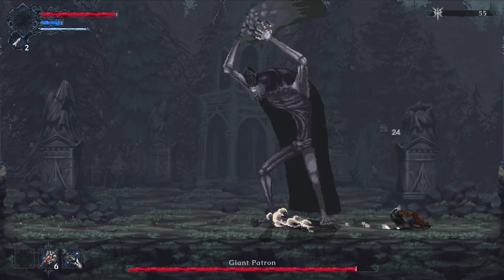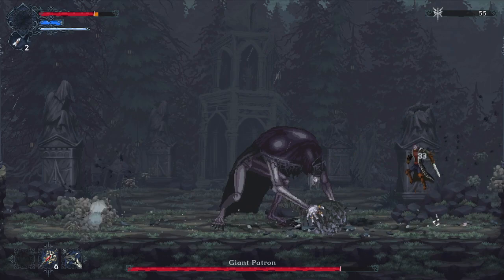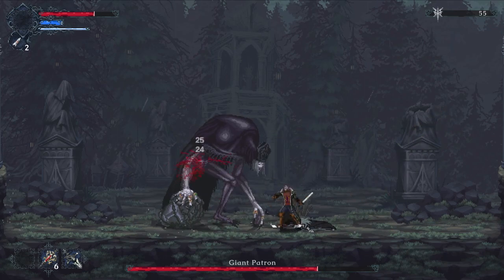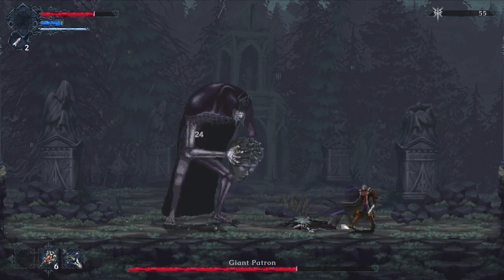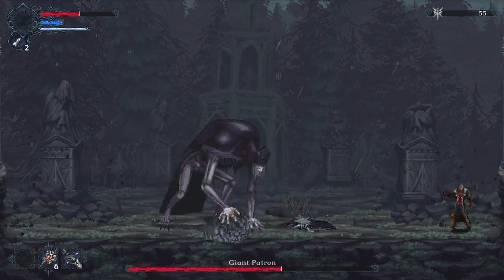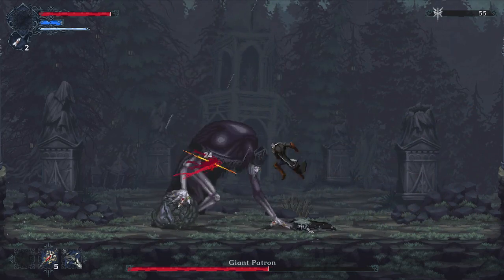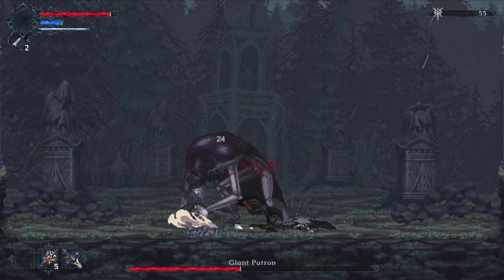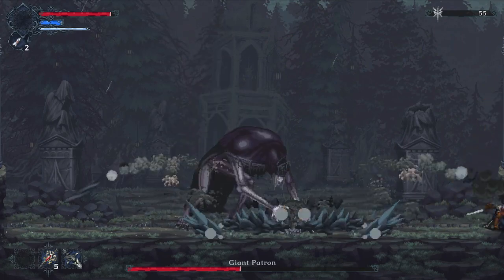As soon as the boss raises his hands, start dodging backwards — there's not much of a telegraph. Whenever he blinks, get back in and dunk. You can clear the projectiles that come out by moving, but he slams down immediately. If he's not taking his time raising his arm it's a standard attack, so just dodge. We'll heal here. Funny story: this actually becomes a standard enemy later on. Watch out for phase two — every boss has a phase two.